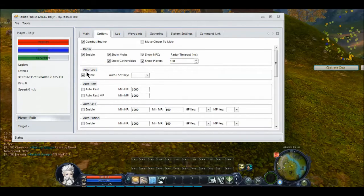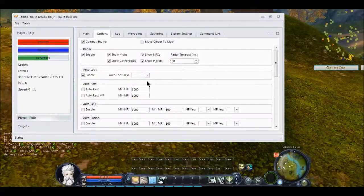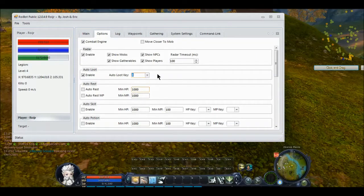We're just going to go over here to auto-loot. For auto-loot, we've just got to select whatever we have in our hotbar. For here it is 4 — I'm just going to pull it up. Auto-loot key: 4. Don't move. Then we're going to scroll down.